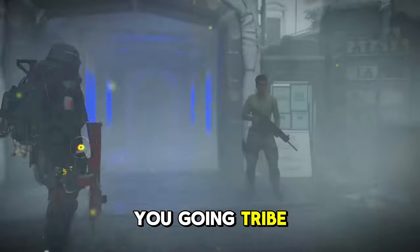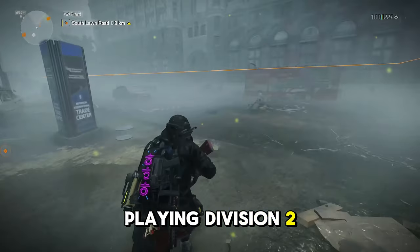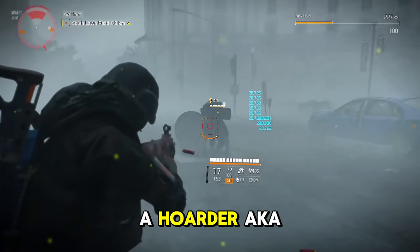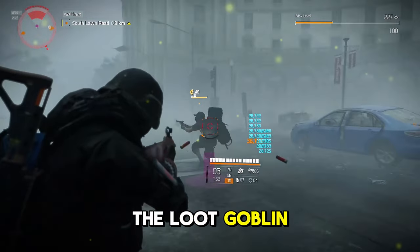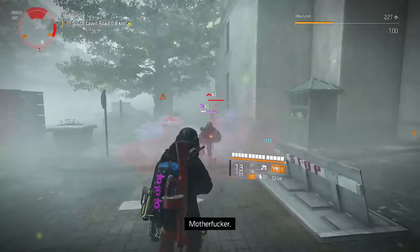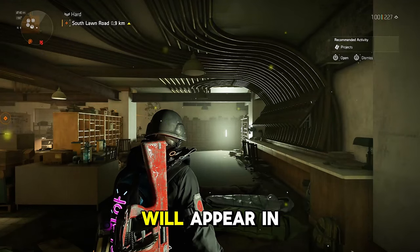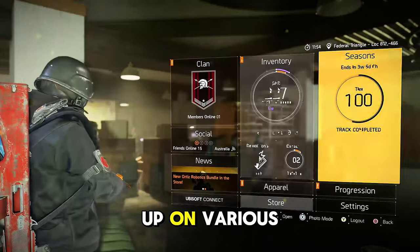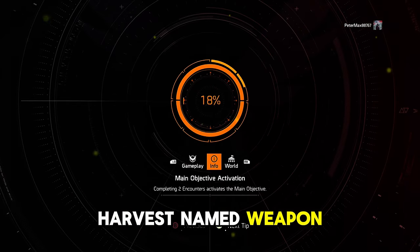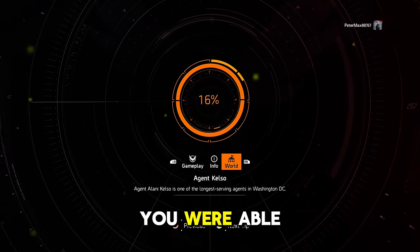Hey, how's it going? Back with another video — we're going to be playing Division 2 and farming the Hoarder, aka the Loot Goblin. During the Mooncake event, after you complete all the projects, the Hoarder appears on the map and is stocked up on various seasonal items from past events, plus the Harvest named weapon — but only after it's unlocked via the Mooncake Festival projects.